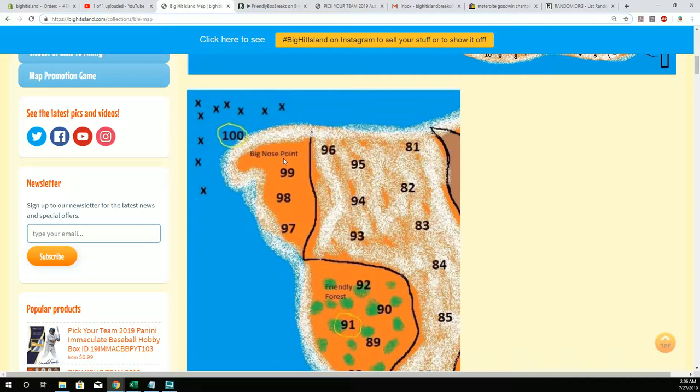I'm recording this for YouTube. So anyway, when you get to space 100, there are 10 treasure chests represented by these X's right here. When you get to space 100, you get to go into a random and dig up one of these treasure chests, 1 through 10. Whichever numbered treasure chest you get, you open it up and get the prizes inside.